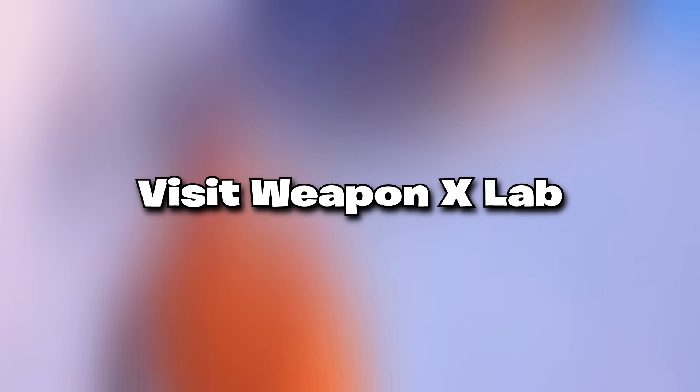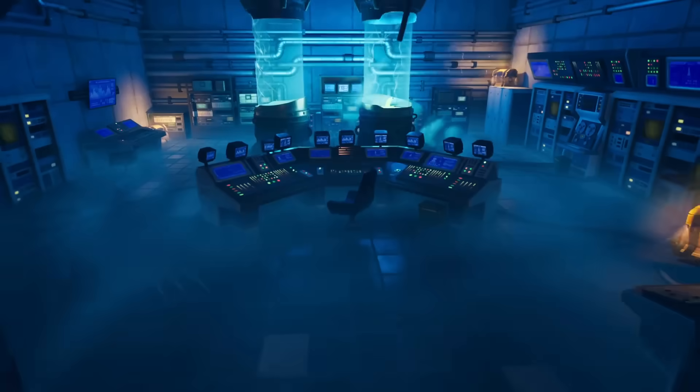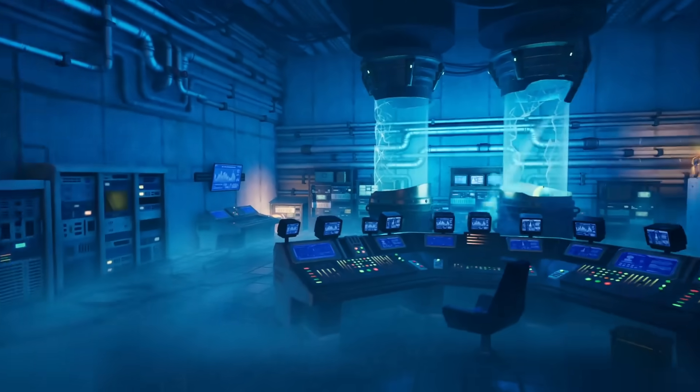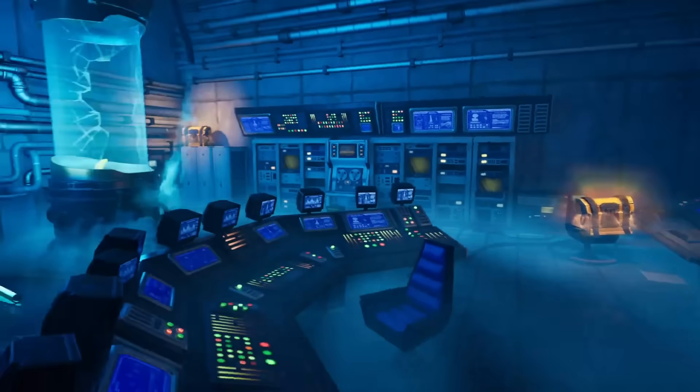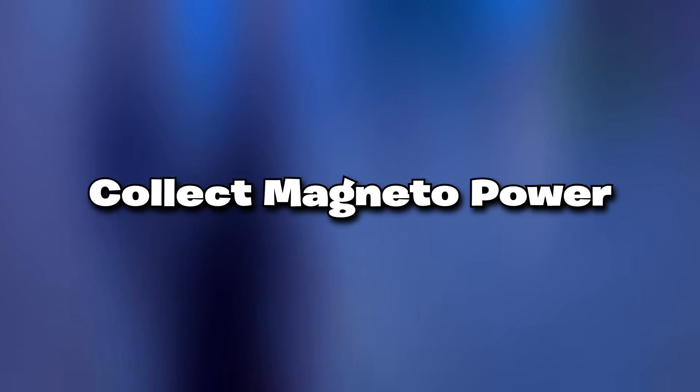The first challenge is to visit Weapon X Lab. For this you simply need to visit this location, which is the hidden bunker. Once you visit this place, as soon as you land over here you're going to be awarded this loading screen.